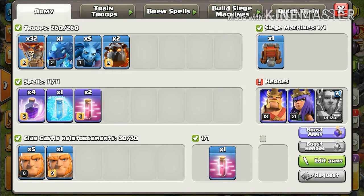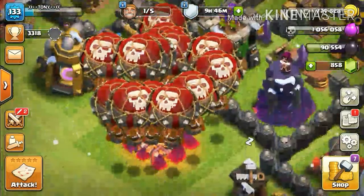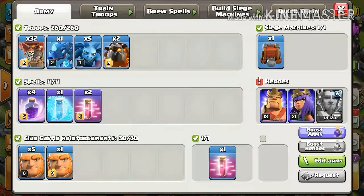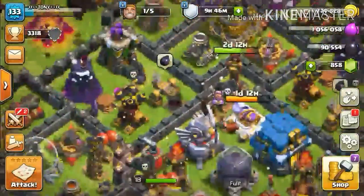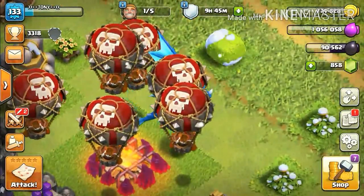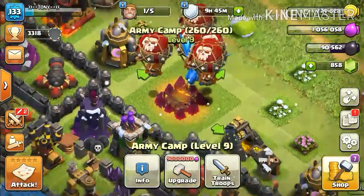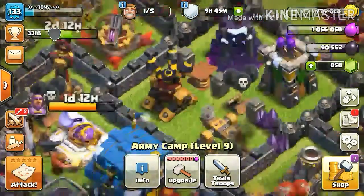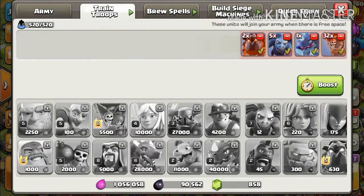If you are a maxed TH12 you can go with 36 balloons, five minions, two lava hounds, and a dragon or an electro dragon. I only have 32 because my army camps are not maxed up. If you are TH10 or below, you can use balloons, two lava hounds, five minions, and any one of the dragon family. If you are TH10 and cannot use an electro dragon, you can use a dragon or a baby dragon.